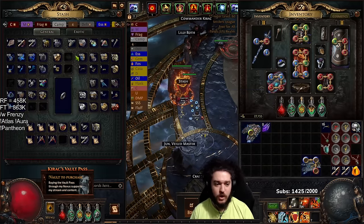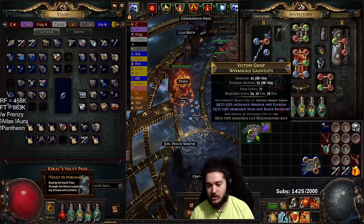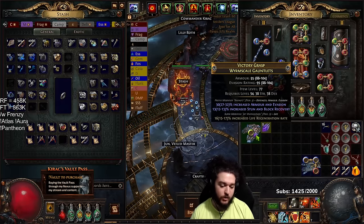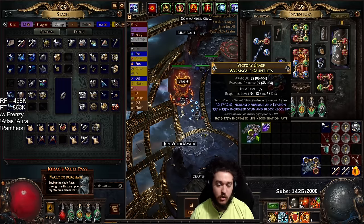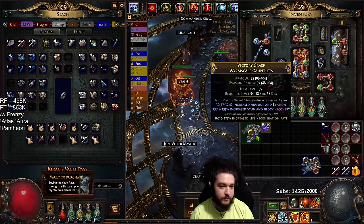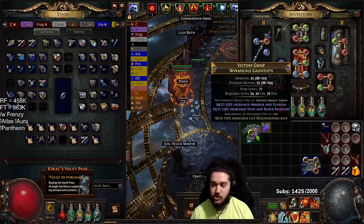Before we use this, it's important to understand what we want our outcome to be. Since I'm guaranteeing life regen and chaos res, I would like either a very high life roll, or a really nice suffix like really high dexterity, really high fire res, or really high flat life regen.